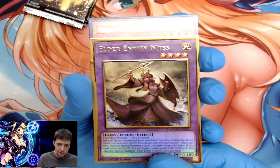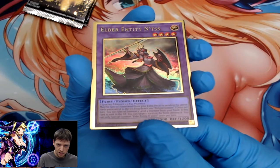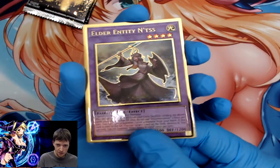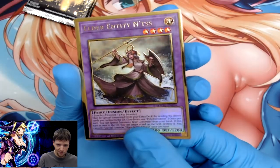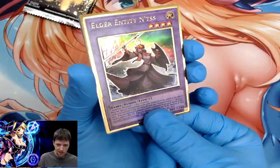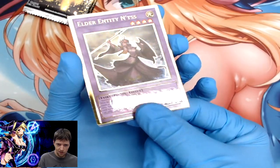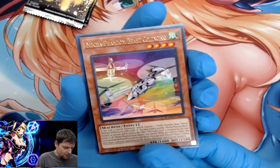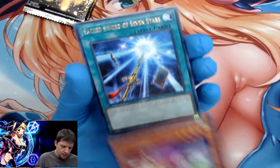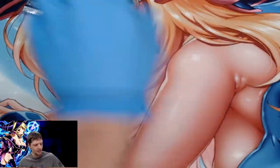Elder Entity Knites, Mecha Phantom Beast Cult Wing, CNU, and Sacred Sword of the Seven Stars. Back to the last two packs — hoping for Blue Eyes or Dark Magician. Let's do this!